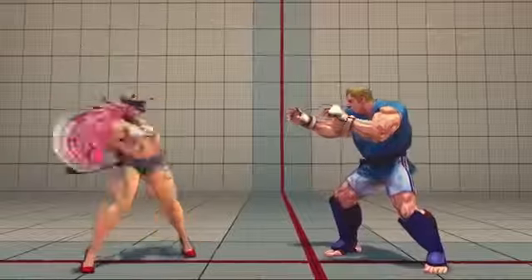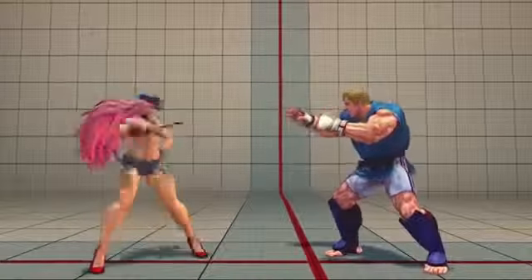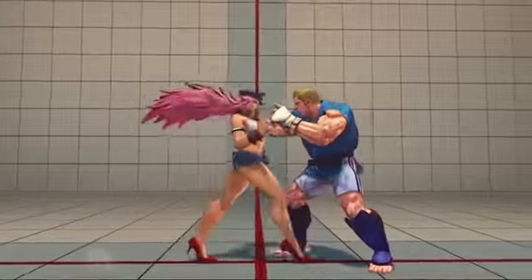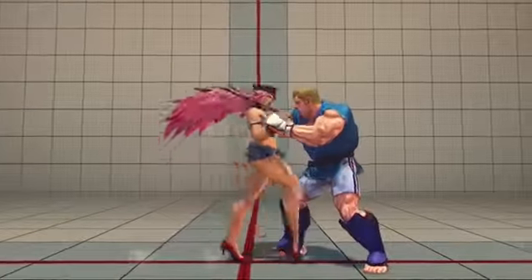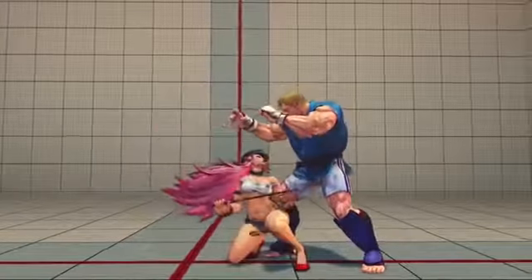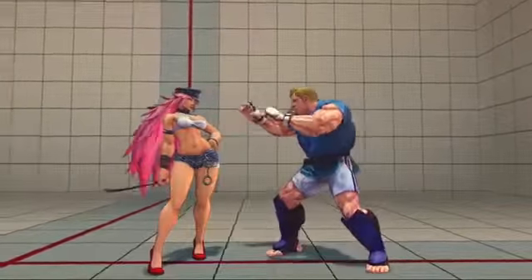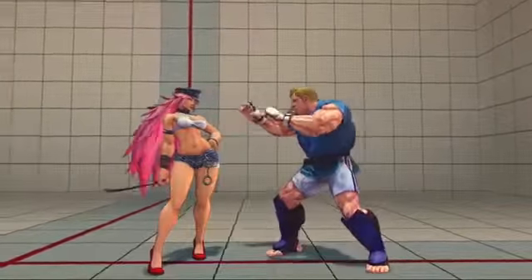So with Poison, she has a variety of attacks — some of them pretty good, some of them not so good. One of the things you really want to know, or what to use with her, is her Crouching Light Punch. Her Crouching Light Punch is 3 frames, which is pretty fast. It helps push the opponent out, especially in those sticky situations where they're trying to rush you down pretty hard. And it also links into her Standing Medium Kick.